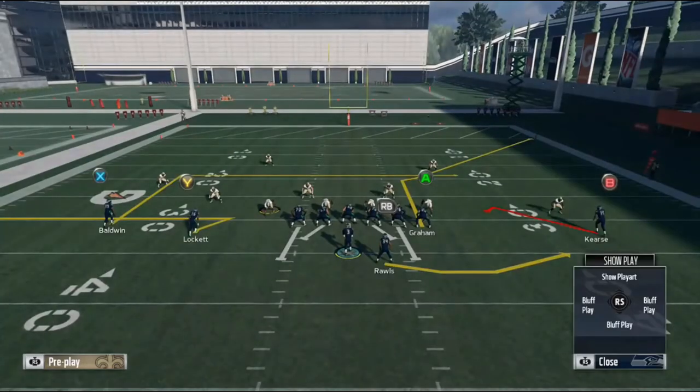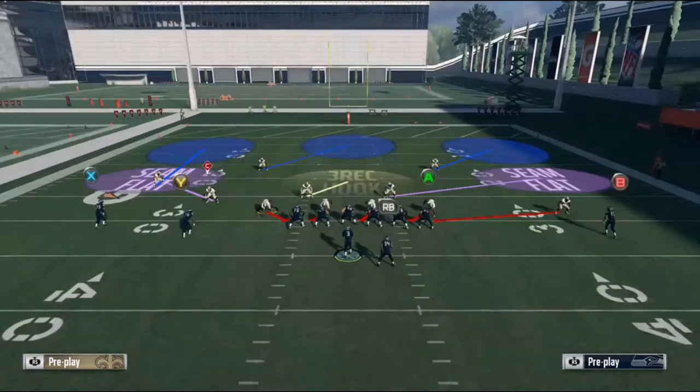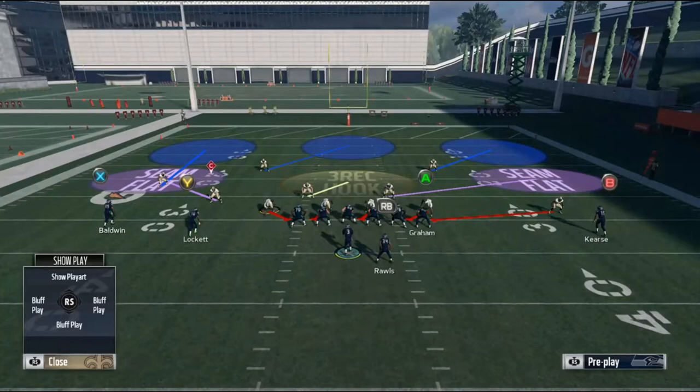I'm on offense here with the Seattle Seahawks who have Russell Wilson, who's probably one of the best mobile quarterbacks in the game. Simple flood concept on the right, and you see the defensive concept right off the bat going with a cornerback blitz from this nickel formation. Something to note is you want to try and send the corner blitz from the side of your opponent quarterback's throwing arm. So if he's a right-handed quarterback, you want to throw him a blitz coming off the right edge.